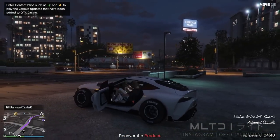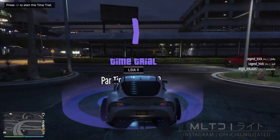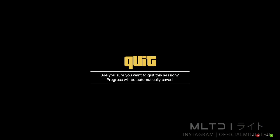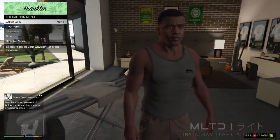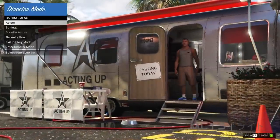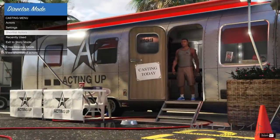With that waypointed, get into a car — either yours or an NPC's — and go into the time trial and press right to start it. Then hold down on the d-pad and go up to Franklin. This is going to take us into story mode. Open up the interaction menu and go into director mode which will take us to the casting trailer. Before doing anything else, make sure that your shortlist actors is empty, just in case you've messed around with this before.